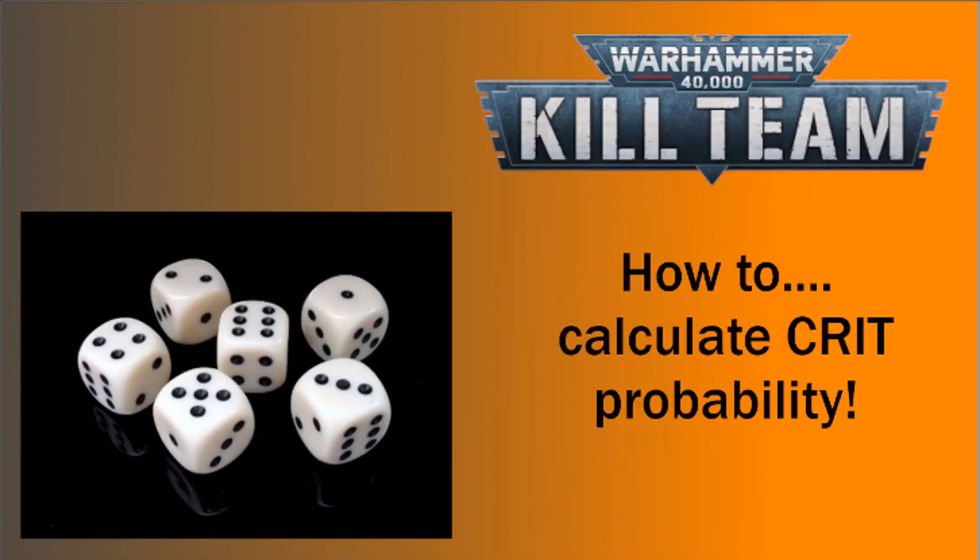Hey there, welcome to this Warhammer 40,000 Kill Team tutorial. Today we're going to be having a look at calculating crit probability. Specifically, we're interested in the chance of getting at least one crit when rolling attack dice.